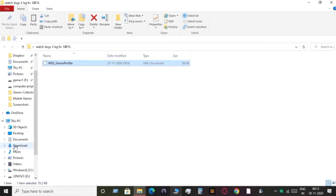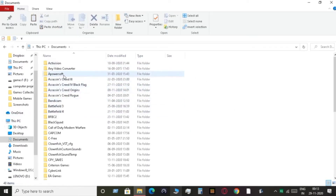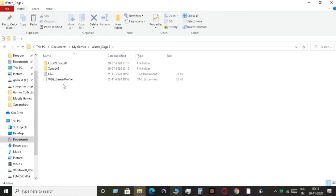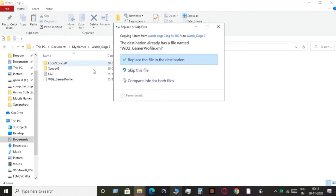Copy this file, then go to My PC, then Documents, find My Games, then go to Watch Dogs 2 and paste it there, replacing the existing file. So this first step is done.